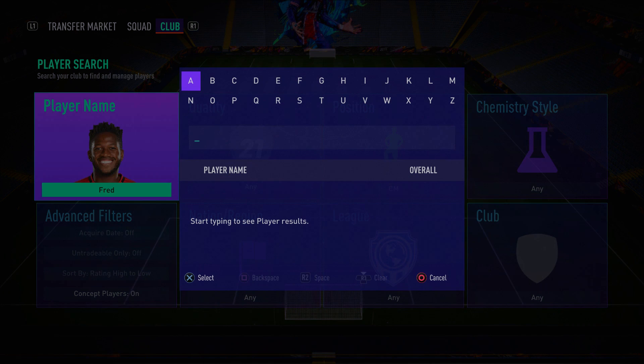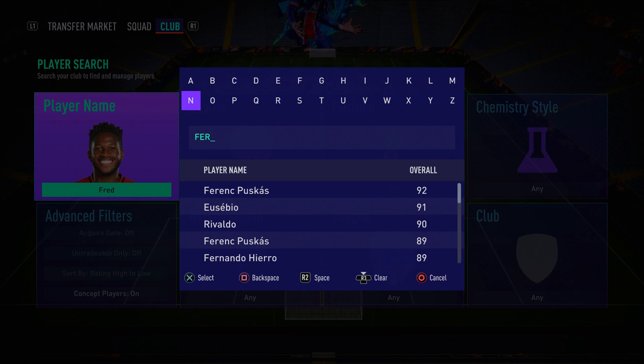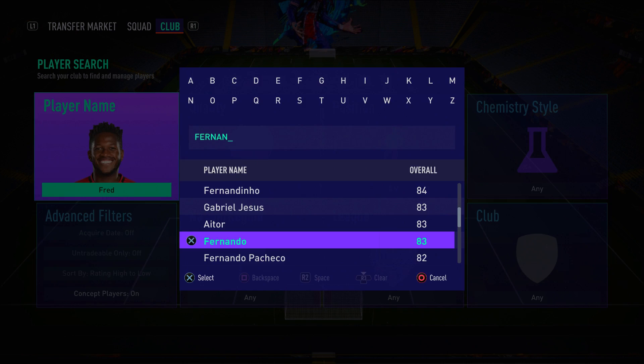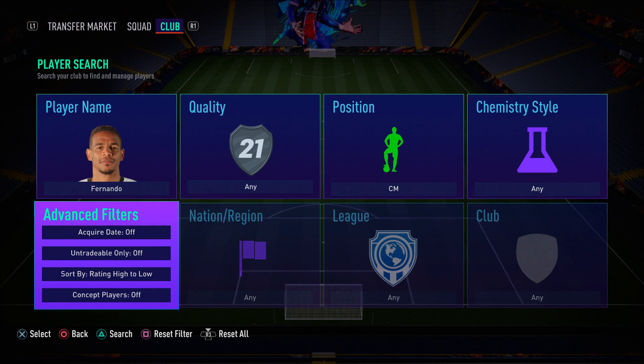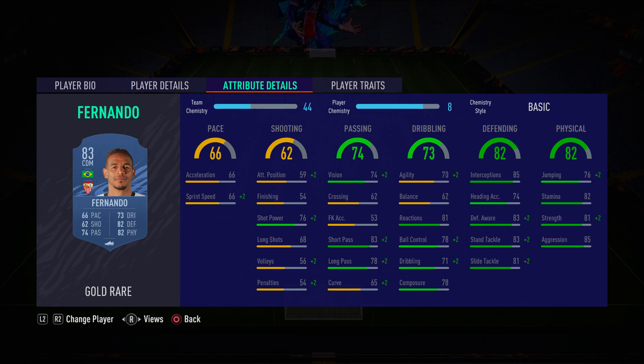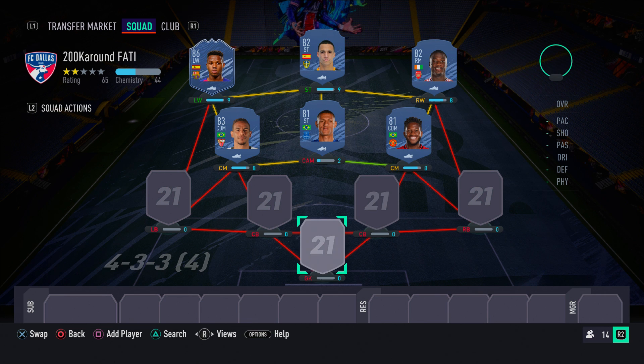In the left center mid spot partnering Fred we have Fernando, a more defensive-minded midfielder who wins the ball back and lays it off. He has 85 interceptions, 83 defensive awareness, 83 standing tackle, and 81 sliding tackle. He's basically a cheap version of Casemiro — he doesn't need pace in that CDM role, he just needs to defend very well.